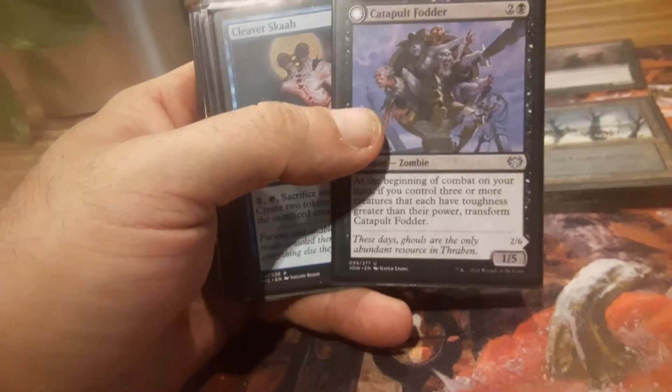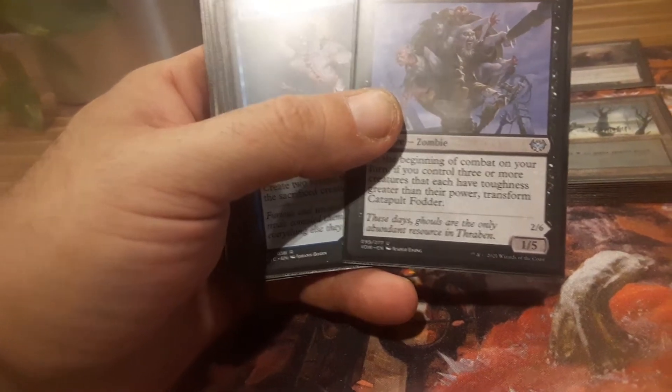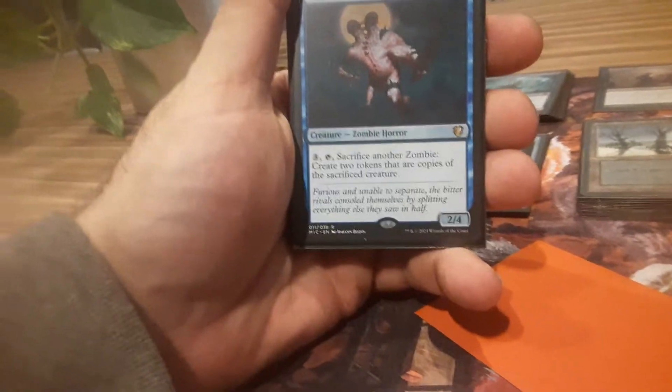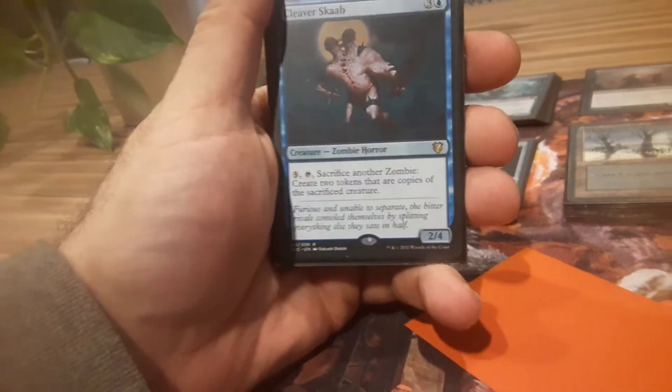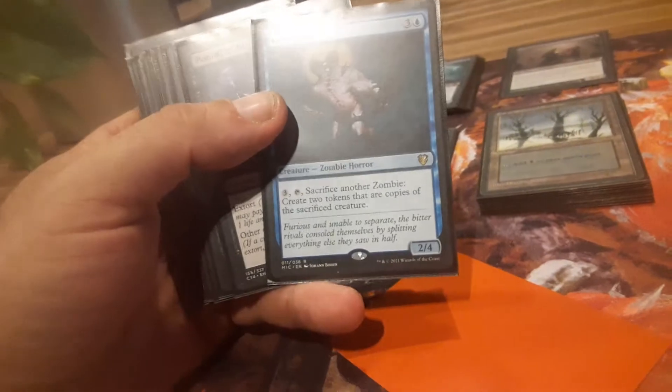Behind him are all the zombies I put in here that work with his trigger — with the power being less than their toughness to make them flip. So Cleaver Scab: what's better than one zombie? Killing it upon bringing it out and making two of them. It's a great creature; I just wish you didn't have to tap it so you could do it multiple times a turn, but you can't have everything.